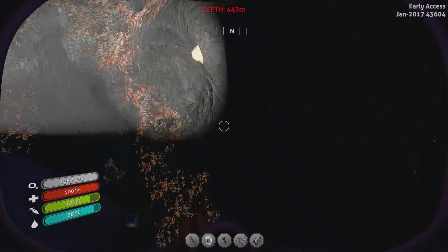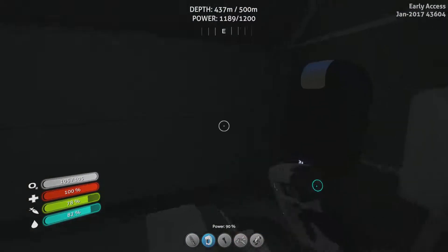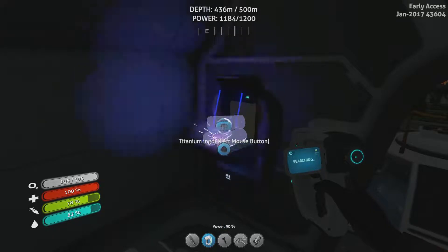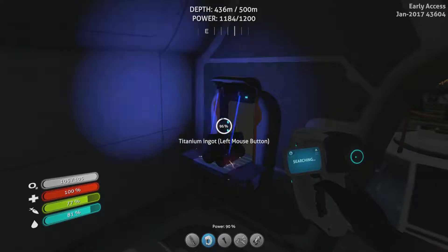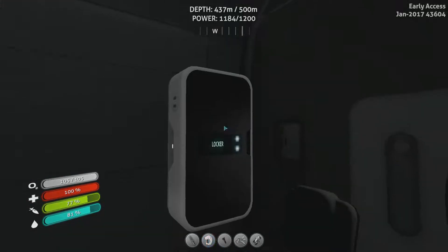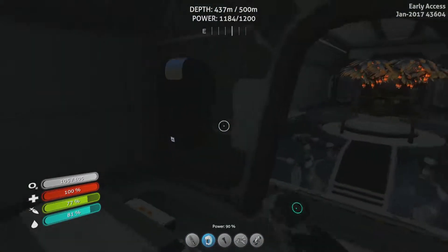Is that going to be enough for the pressure compensator? I also need a plasteel ingot. What does the plasteel ingot require? Lithium. Did I bring lithium with me? I have one chunk of lithium. How much titanium do I need? I've got four bits of titanium — I need ten bits.